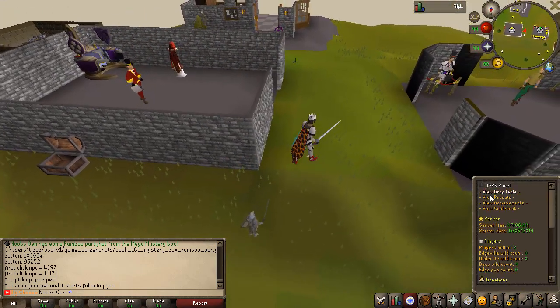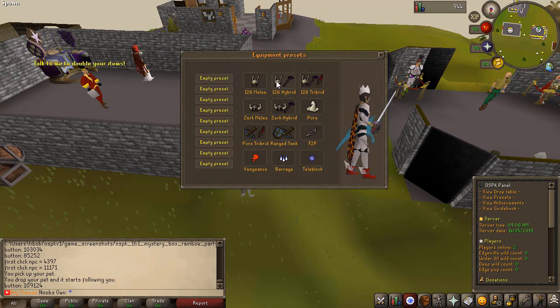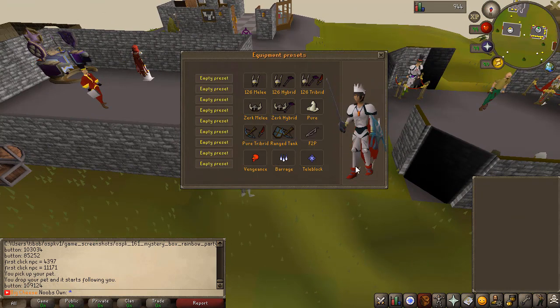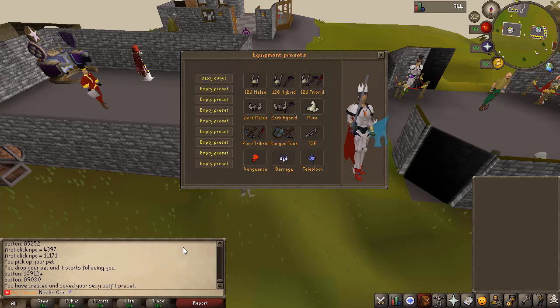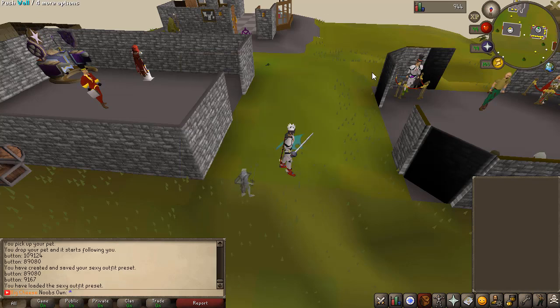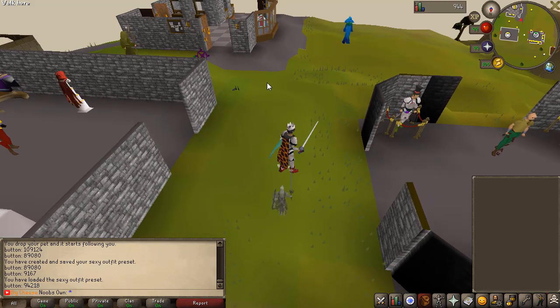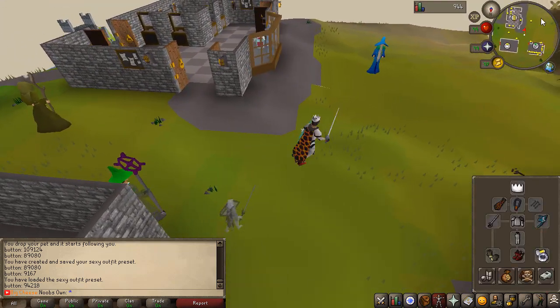You can get yourself a Zerker melee barrage or 126 melee preset, which is basically max. You can also save your custom presets — for example, if you name your preset "sexy outfit" you can do that, and then once you click on it you will equip that loadout. Of course you have to bank it first if you want to see any changes.